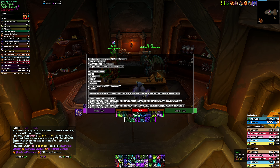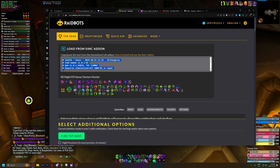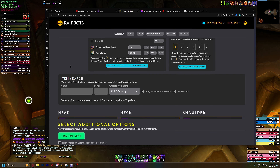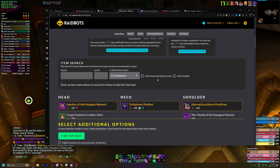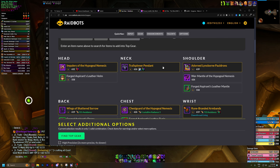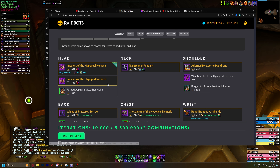We're going to get our simc string and pull it over here into Raidbots. We're going to paste it in — it knows that we have 90 gilded harbinger crests and 2000 valor stones. We can scroll down and look at these items that have the potential to be upgraded. We can see my head — we can upgrade that to 639 with 30 crests, so we're going to sim that.